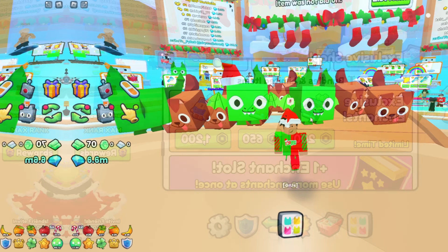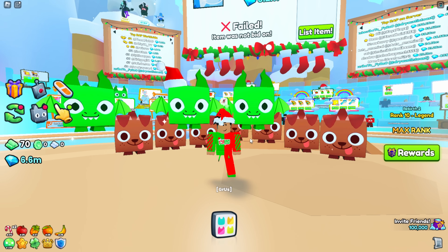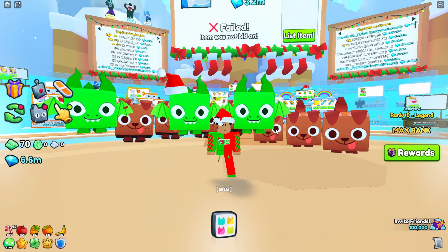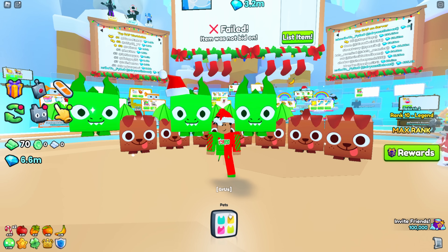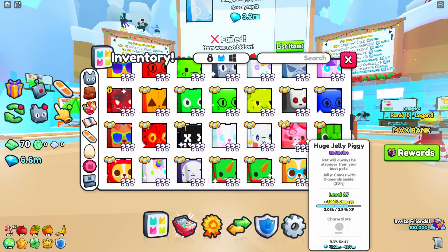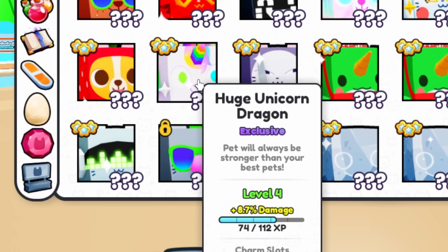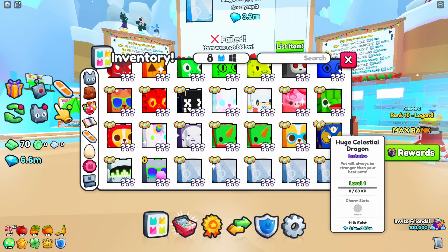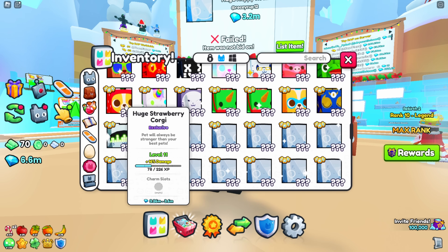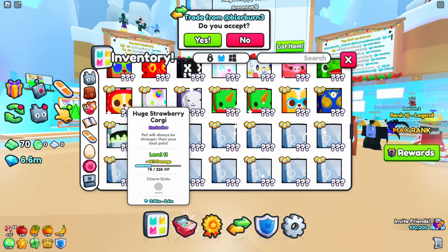If you want some use out of the things you're buying rather than just holding for investment, let's get into which huges you should be looking for at a decent price range that will guarantee rise. At the time of recording, there have been two exclusive eggs — the dragon and the fruit exclusive egg. I believe huges from these eggs will rise greatly because it's so early in the game. You can see I invested in a huge celestial dragon and a huge unicorn dragon — I purchased those for 2.5 million and 2 million respectively, and they're already rising. Just two days ago one was already at 3.2 to 3.6 million, and the egg is still in the shop.